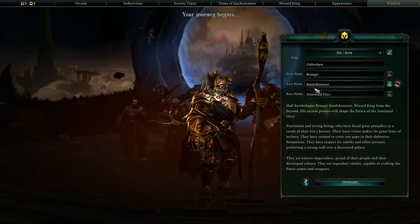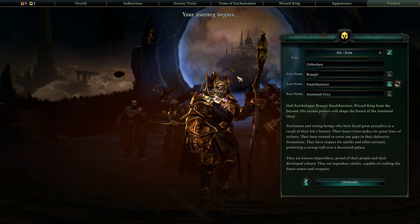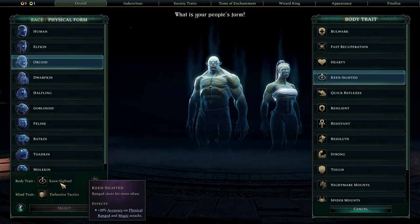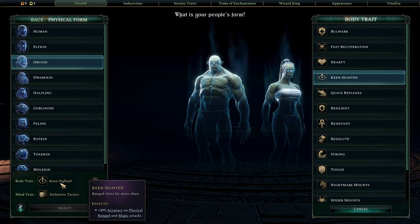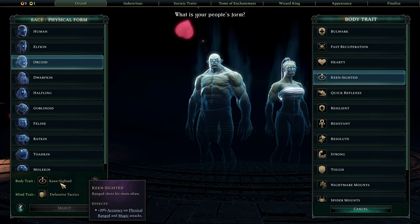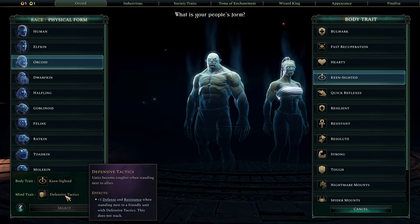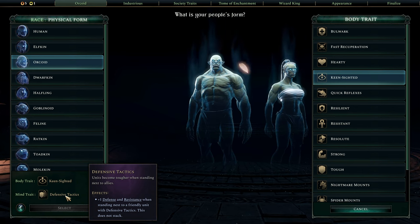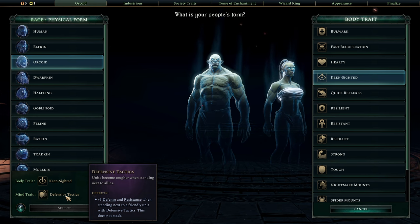Named Bregear Steel Shatterer. The Anointed Orcs are an Orc-Horde race who have Keen Sighted, which means they have higher accuracy for physical ranged and magic attacks, and they use Defensive Tactics, which grants plus one defense and resistance when standing next to a friendly unit with Defensive Tactics.